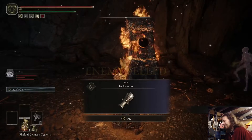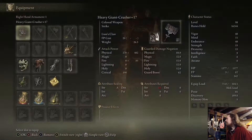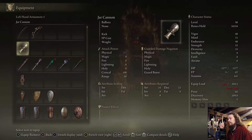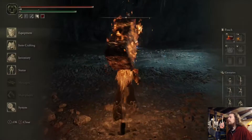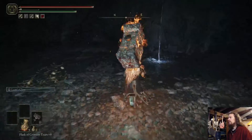Oh, that's what we wanted — the Jar Cannon. That looks dope, let's check that out. That thing's heavy. Yeah, that does a lot of damage. So it's a ballista, technically. My understanding is you can fire all kinds of fun stuff with this, so I'm gonna get that all set up after the fact here and try that out. Maybe I'll make a video later on if it ends up being cool.